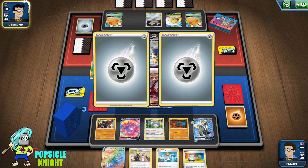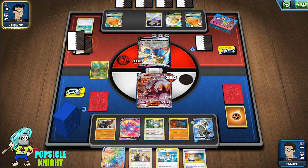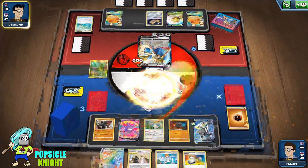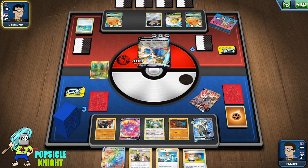If this Zacian V stays in the active, we can switch and use the Rapid Strike VMAX attack to knock out the Zacian V, leaving them with no attacker. That will potentially win us the game. They've used a bunch of Metal Saucers already so I don't know if they can recover quickly.